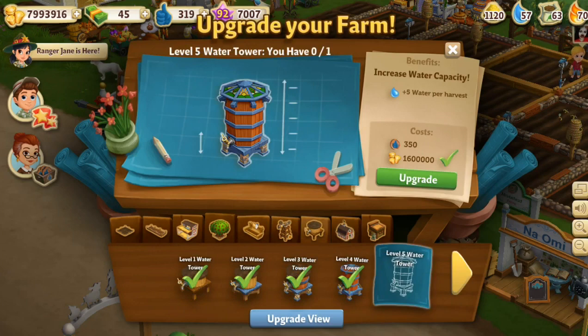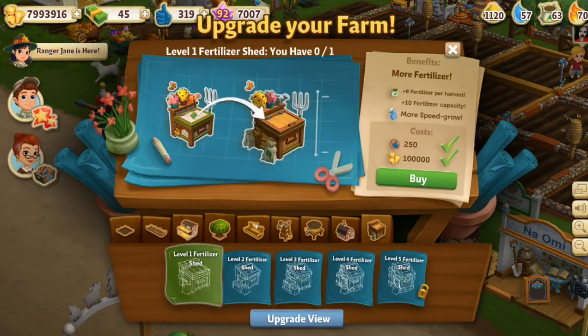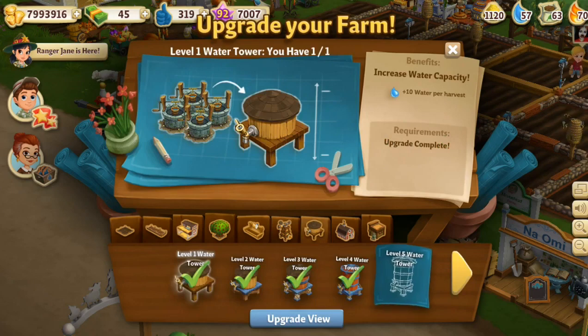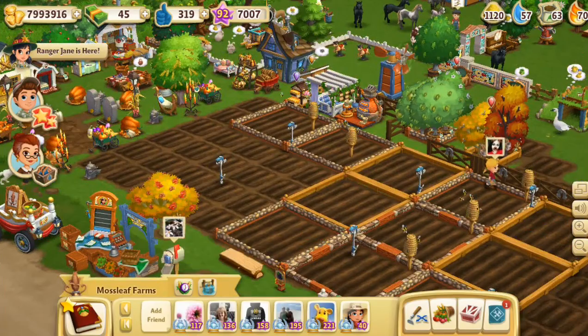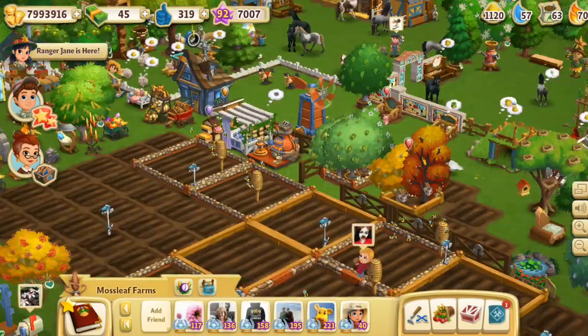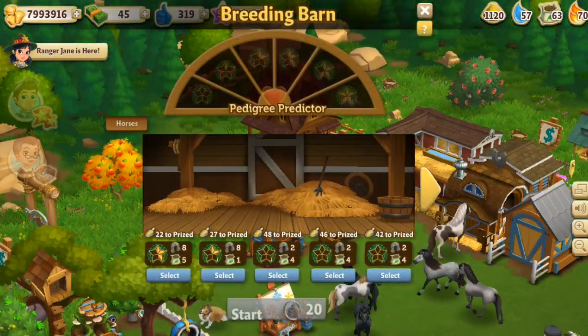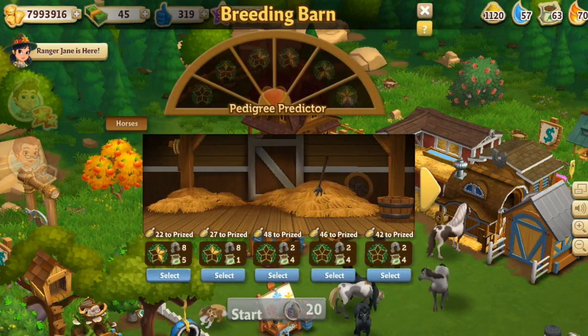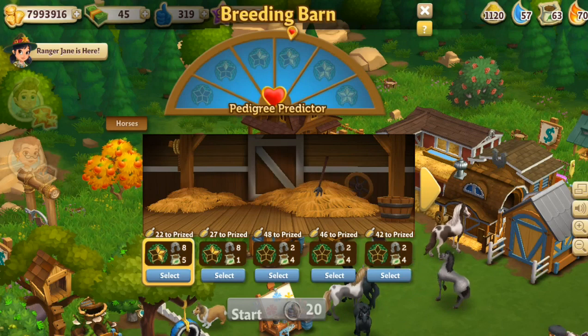There's also the windmill power upgrade, the water tower upgrade — I'm not close enough to get the highest water tower upgrade but probably should soon. There's another barn that requires level 100 before you can unlock it. The fertilizer upgrade would be a pretty nifty one to snag. You need favors for all the upgrades around your farm, and also for breeding your horses.